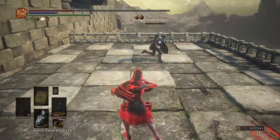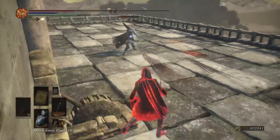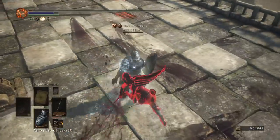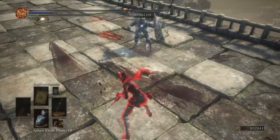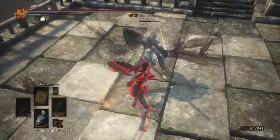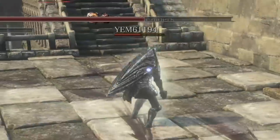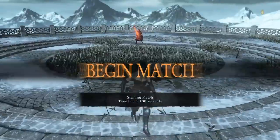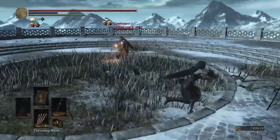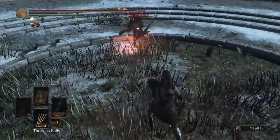Sidenote: something you may not have known is that when you two-hand the aquamarine, your R1s cannot be deflected by perseverance. Your weapon art, on the other hand, can be deflected. This is because you technically one-hand your weapon when you use the weapon art, which would cause a deflection with other hand weapons such as rapiers and spears, whereas two-handing the dagger doesn't. So the aquamarine, off the bat, has some good things going for it: fast attacks and roll catches — the core of what you need.